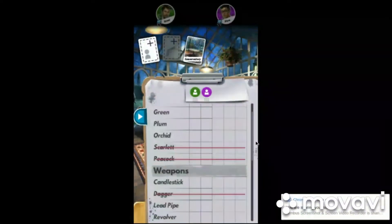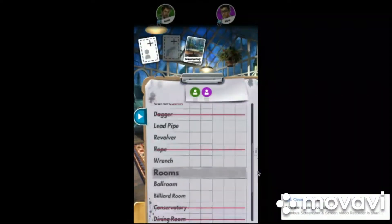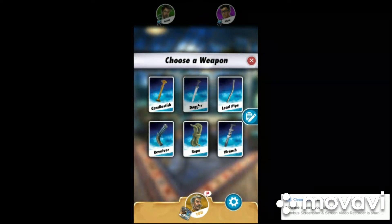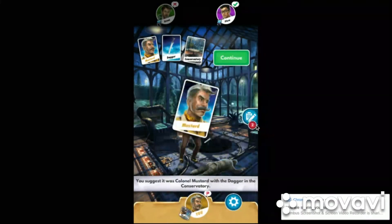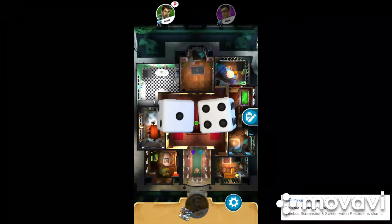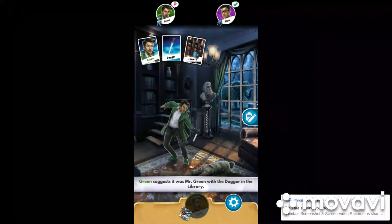I like to get the characters first. If you get characters first, you already ask for a card you know you have. I know I have Rope and Dagger, so I'm going to say a character I don't have and a weapon I do have — that forces them to show me a character. That's basically how you win, to be honest. If you've never played this game, it might not make sense why you'd show cards you already know you have.